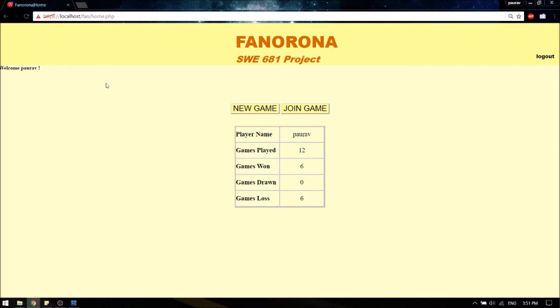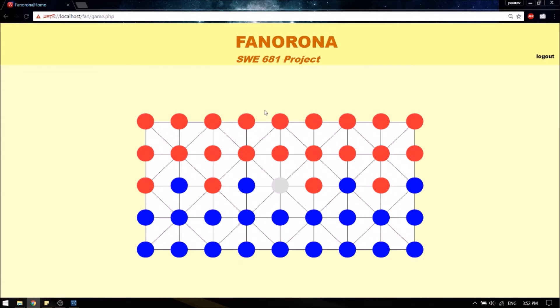Now we have logged in. This is the home page where you can start a new game or join a game. Here are the player stats: my name, the number of games I've played — one — and lost. Let me host a new game now. The game has started, and since I started the game I'm player one.